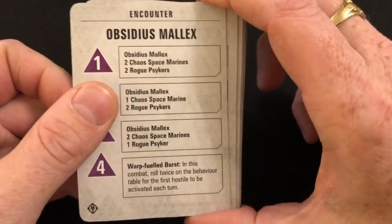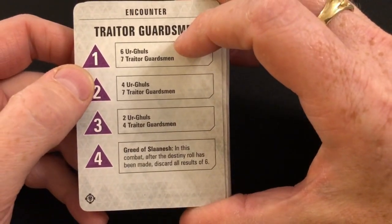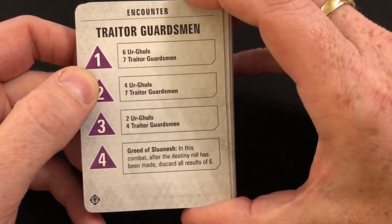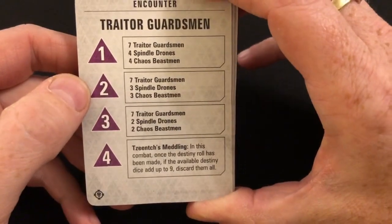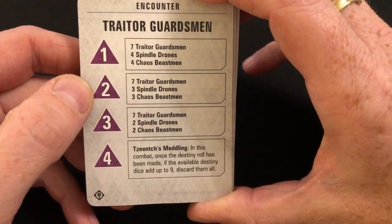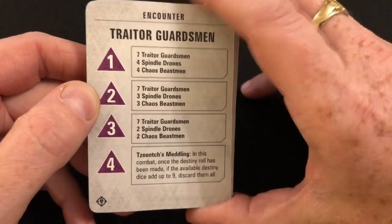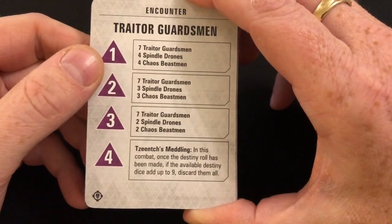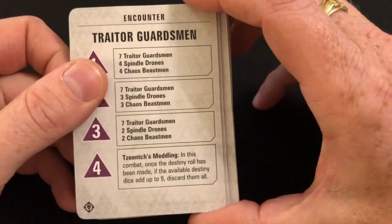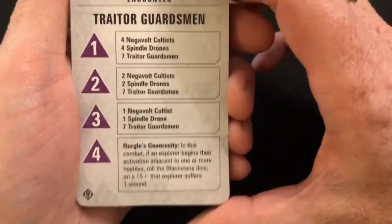Greed of Slaanesh: in this combat, after the destiny roll has been made, discard all sixes. Tzeentch's Meddling: in this combat, once the destiny roll has been made, if the available destiny dice add up to nine, discard them all — quite fun and thematic, just taking away some options and resources. Nurgle's Generosity: I guess we're getting one of these for all the ruinous powers.